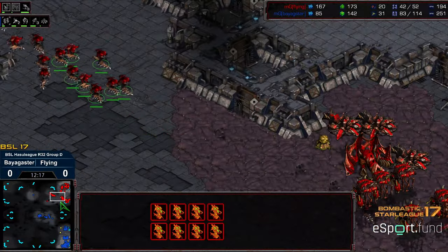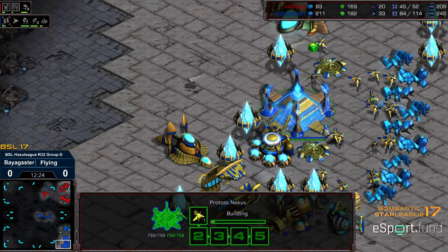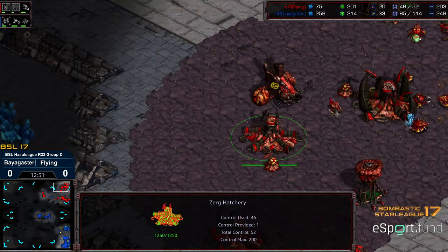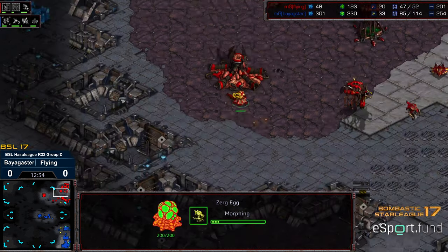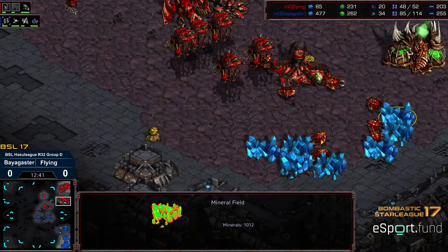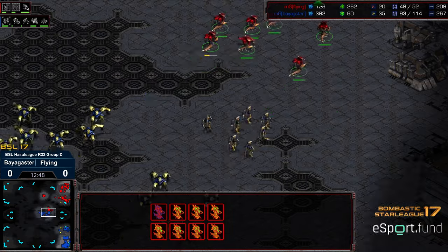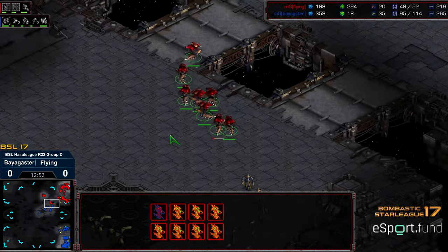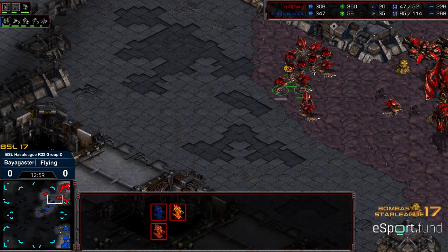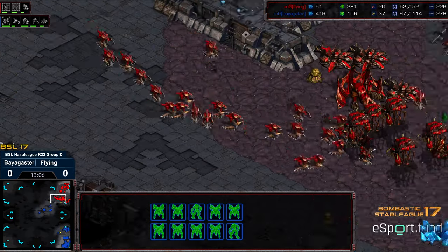Half the supply of Baya right this second, although ten of that is in workers. Four gateways pumping. Templar Archives — Psi Storm on the way. Probably could tack on another two gateways comfortably here. Corsair sees the additional hatcheries in the main and is taking pretty heavy damage as it makes its way back across. Flying has had a really difficult time keeping his army cohesive to engage Baya in the field, and as a result he's ended up bleeding a good amount of units, giving Baya advantages in the open fields.